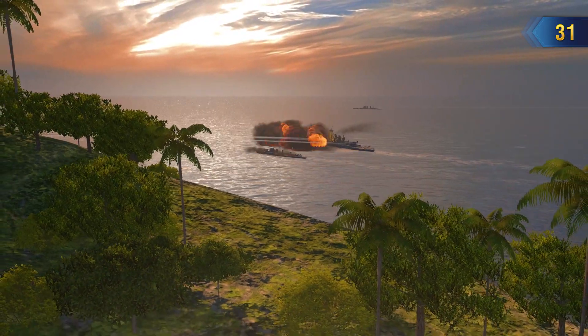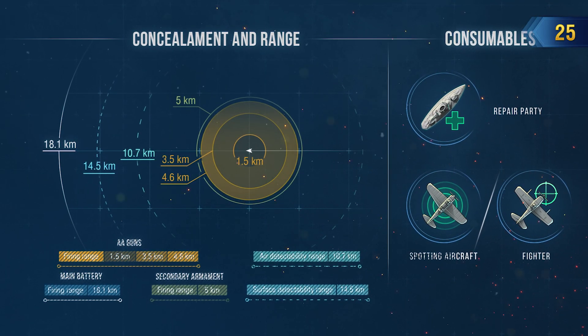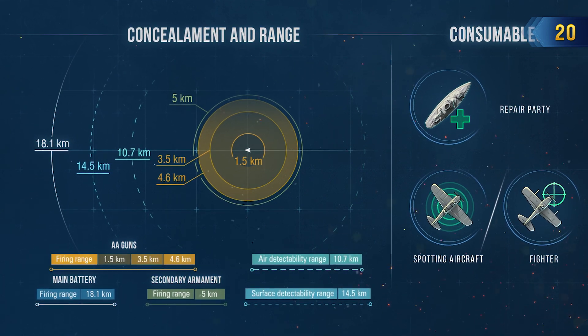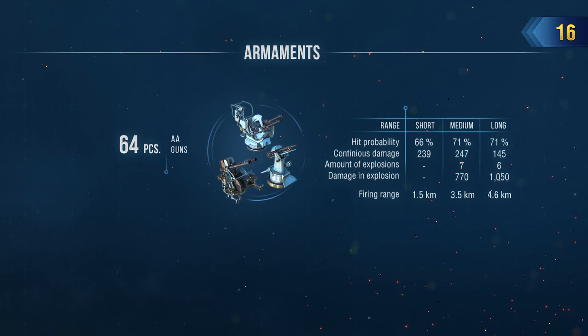It's important to prevent her sides from being exposed, but at the same time the ship can take some punishment from the right angles. In the most dangerous scenarios, Roma can fall back and rely on her concealment, which she can boast of as being among the best in comparison to other battleships of her tier.